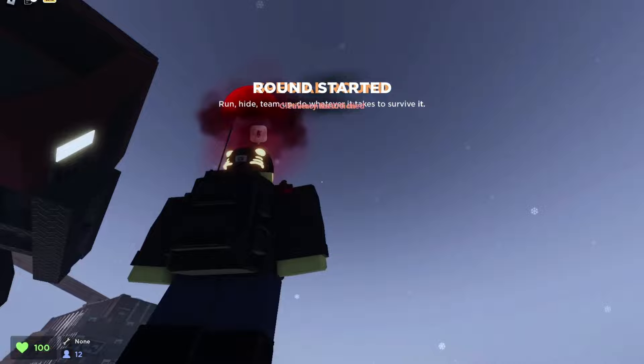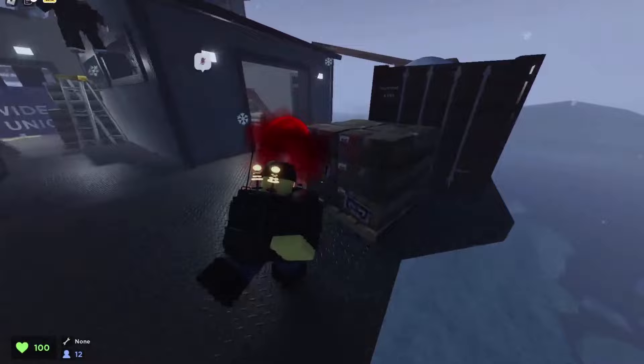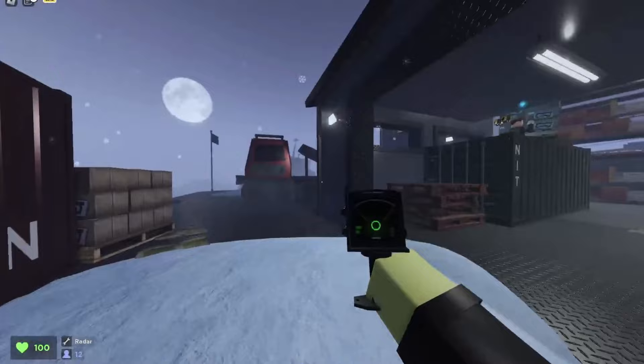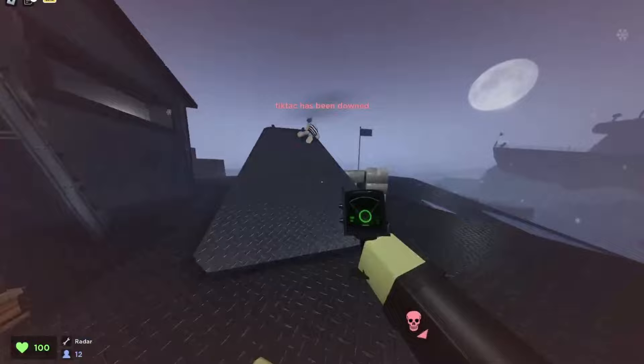Now if we go into the game, you'll see we have our cosmetics, and if I press one we have our radar. I also have my usables. That's basically how you equip items in Evade.